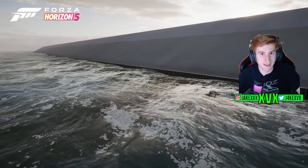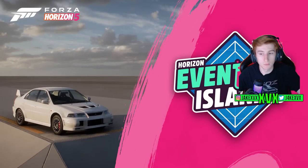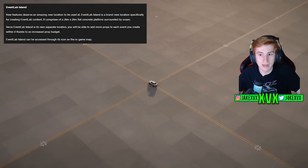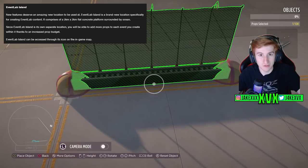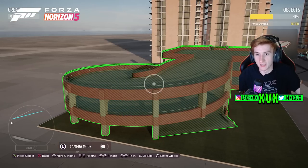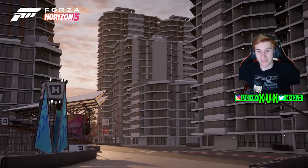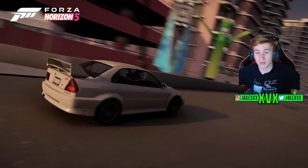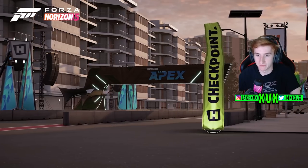Now the biggest one of them all: Event Lab Island. Event Lab Island is a brand new location specifically for creating Event Lab content. It is a two-kilometre-squared flat concrete platform surrounded by ocean. Since Event Lab Island is its own location, you can add more props to each event as it has an increased prop budget. It can be accessed through the in-game map — and that is massive. You essentially have a blank canvas with Forza's creator tools to make whatever map you want with whatever props you want, and you can find buildings that other people have made. The possibilities are insane.